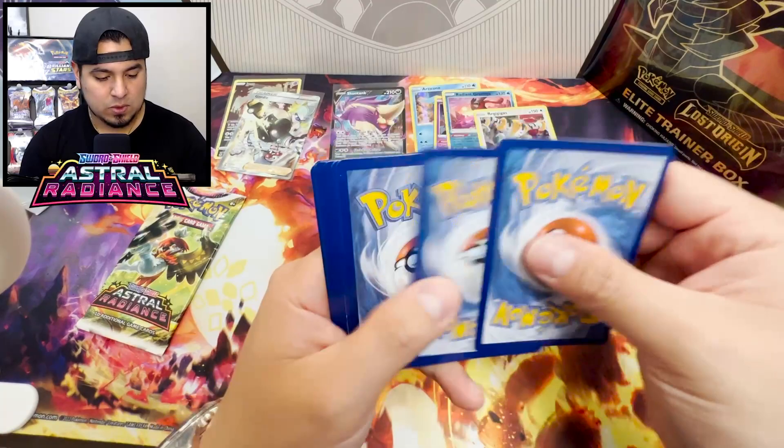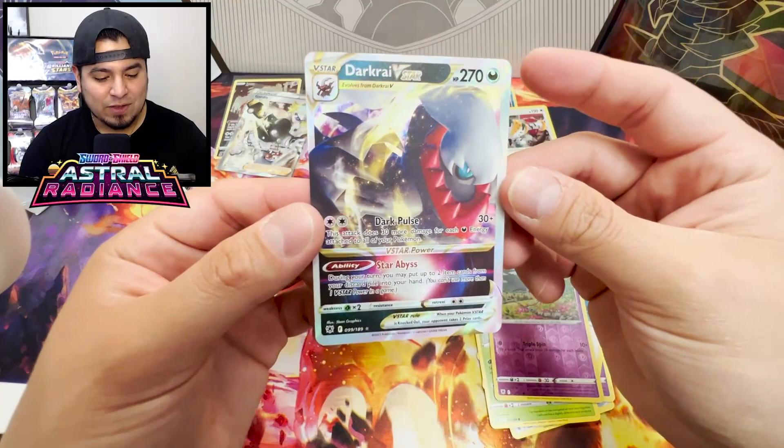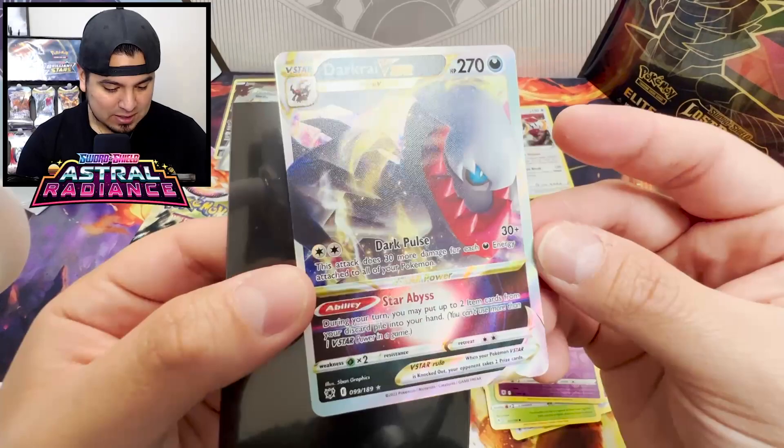Water Energy, Switch card, Eevee. Scyther, Togepi, Chatot, Drifblim, Dark Rye V-Star! Let's go! I needed this one. Oh man. Solid, solid pull. You're getting the good sleeve. It's crazy that I still needed this card.